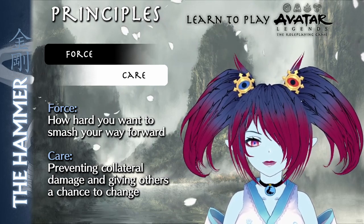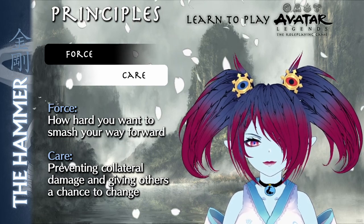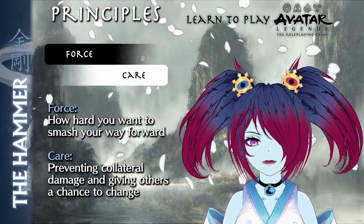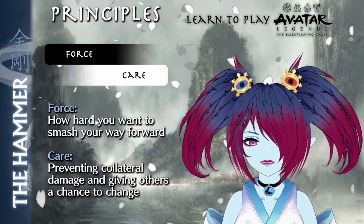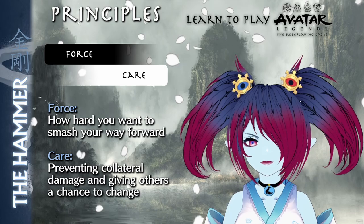The Hammer's moment of balance requires finding an equilibrium by punching hard to protect something they care about. They put themselves directly in the path of an inescapable threat to completely protect someone or something from harm.